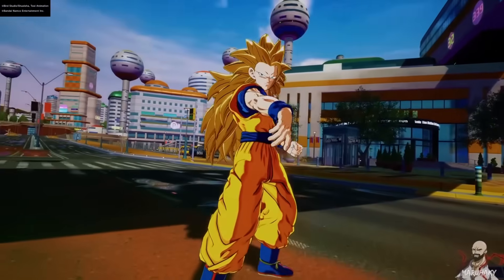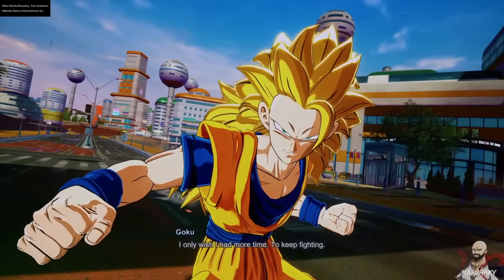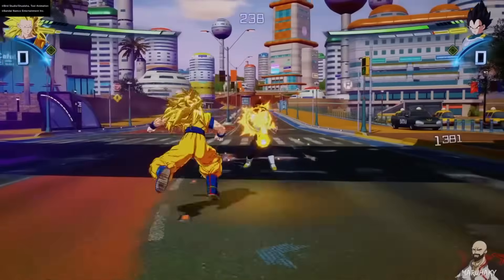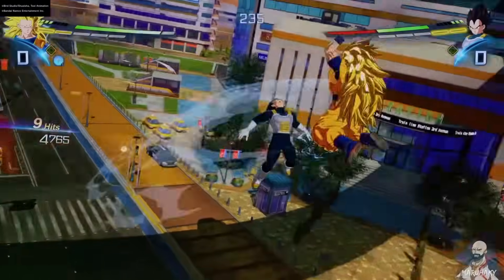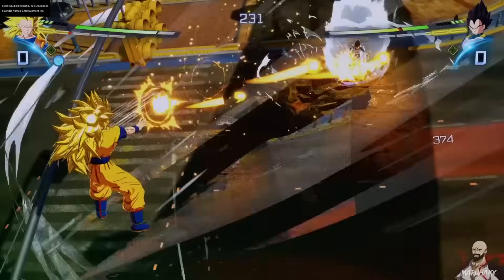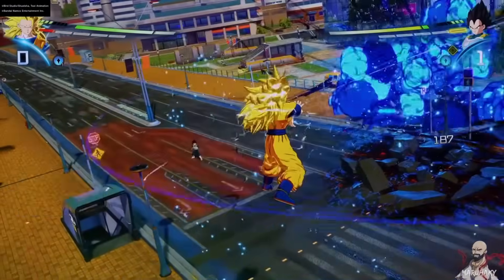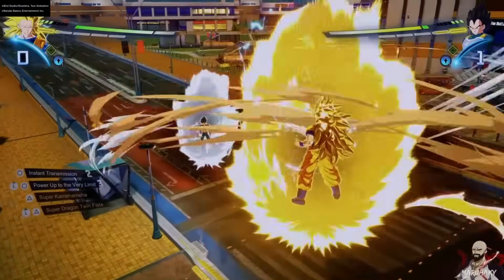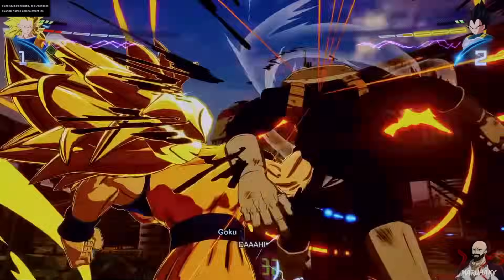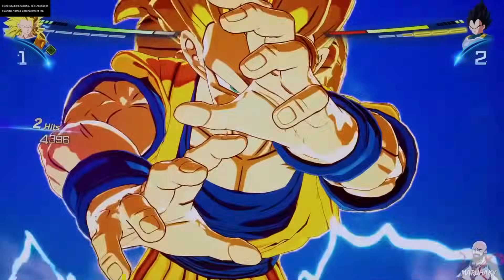Super Saiyan 3 Goku is another case of a cutscene getting multiple updates. The character model during the animation is a bit bulkier — the skeleton structure is just for that cutscene. When it goes back to gameplay it's still revamped from the very first Sparking Zero demos. And what is this? Super Dragon Twin Fists!